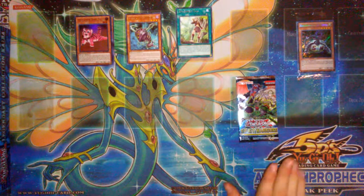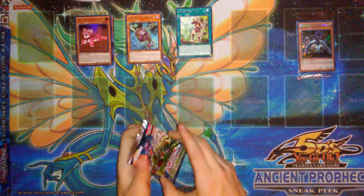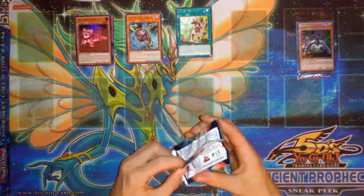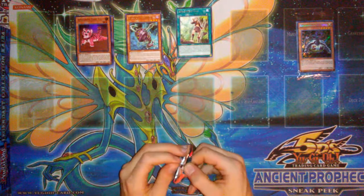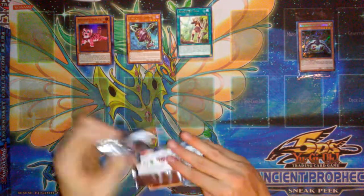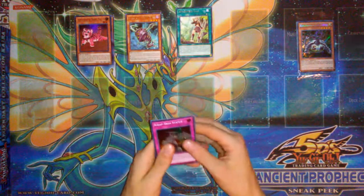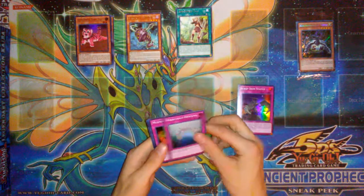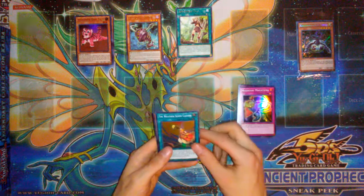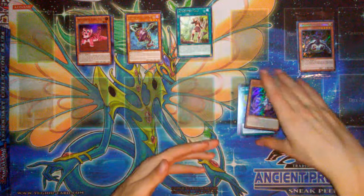Let's see Spirit Warriors — this is a set comprised of nothing but ultras and secrets. So every pack has one secret and four ultras. This is basically a Hidden Arsenal set. Geez, none of these packs open properly, they just want to shred. So we have Scrap Iron Statue, Miraculous Descent, Six Samurai countertrap, The Weather Sunny Canvas, and The Weather Painter Cloud — secret rare! Cool.